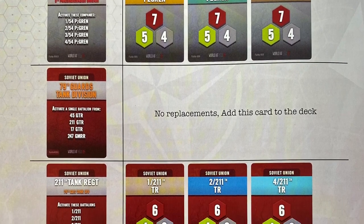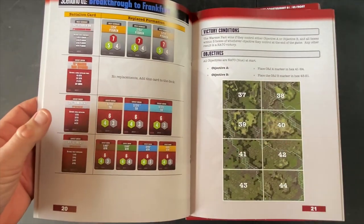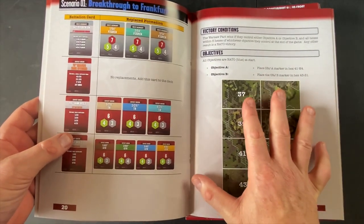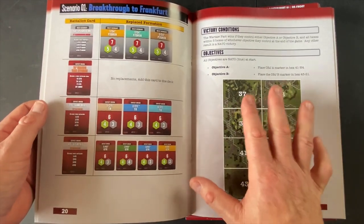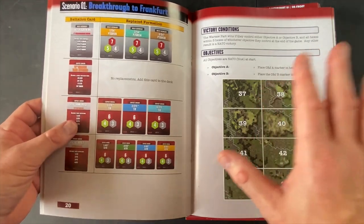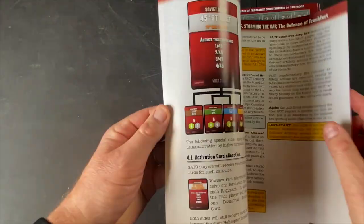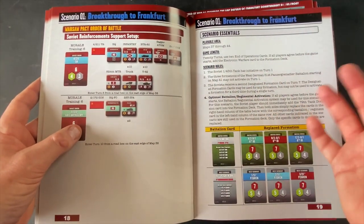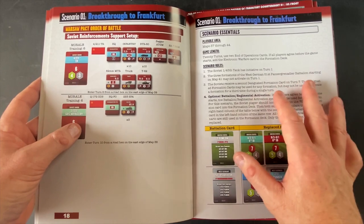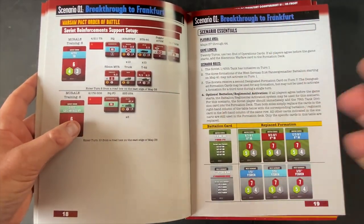Scenario two is huge and scenario one is equally large — eight maps, big battles. Looking at the back of the box, it says playing time is one to two hours, but there is no way that's accurate for this. The game length is 20 turns — most scenarios in the basic game are around 8 to 12 turns. With all these units and turns involved, I'd guess it's at least six hours to play through one of these scenarios. It's a big meaty experience.